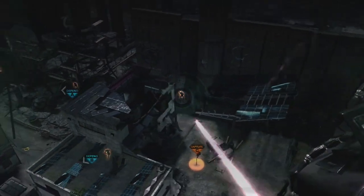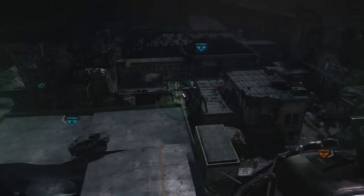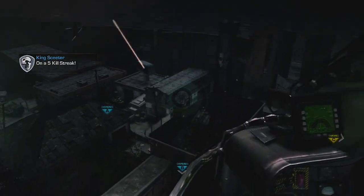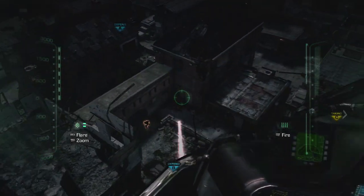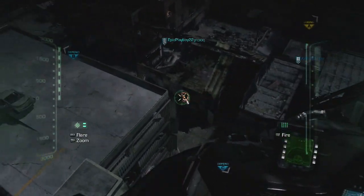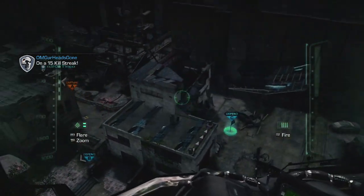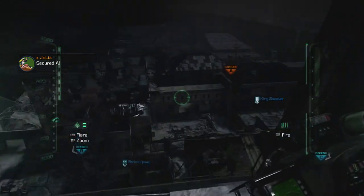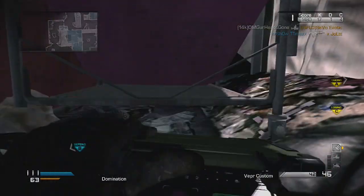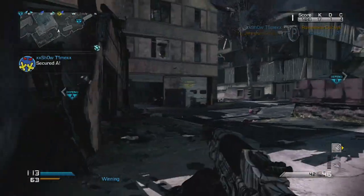My next two perks are Dead Silence and Amplify. If you're running a headset, these two in combination are going to help you tremendously when trying to get higher killstreaks. The spawns in this game can be really bad and you might push too far into the enemy spawn and have someone spawn behind you. But with Amplify and Dead Silence together you'll actually hear that guy start moving behind you, giving you a fighting chance to turn around and continue your killstreak.